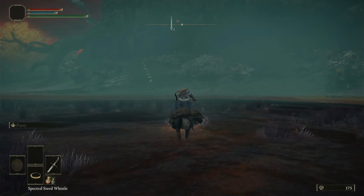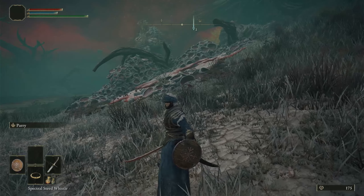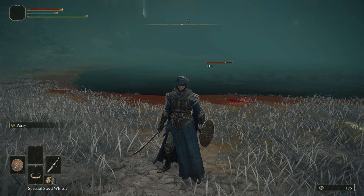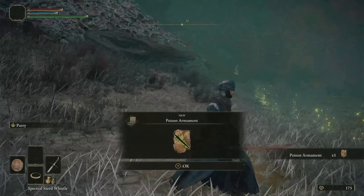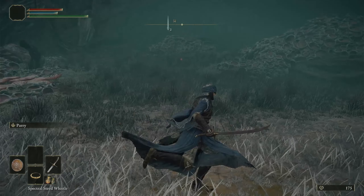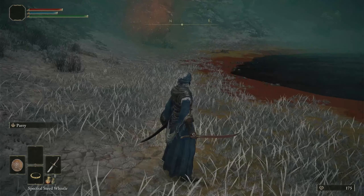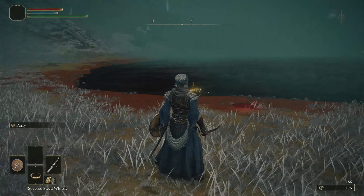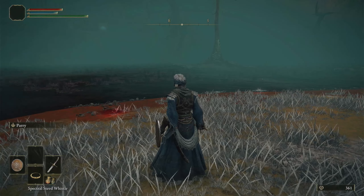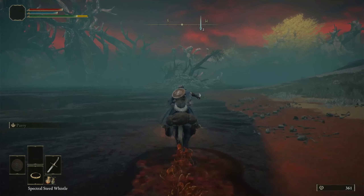So these little things right here — see how that's running around like a little pattern — that's another one of those scarab guys, but they're invisible. They leave a little trail though — all you have to do is hit them once and then it kills them, gives you what they got. That's a good Ash of War — it puts poison on your weapon. We're running around here; if you get too close to certain areas, just keep running. We are not here to prove anything, we are just here to get items.